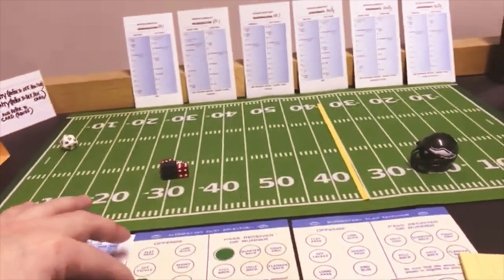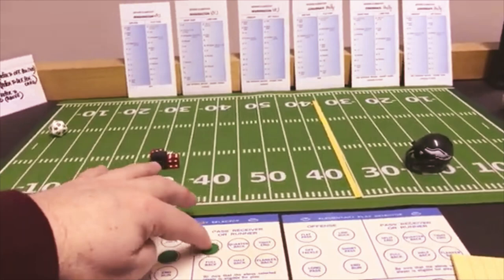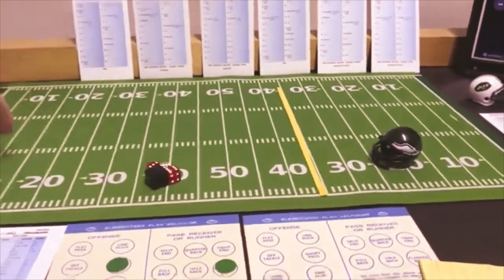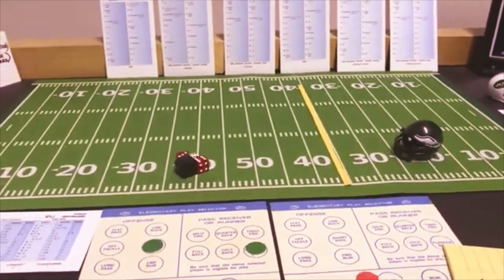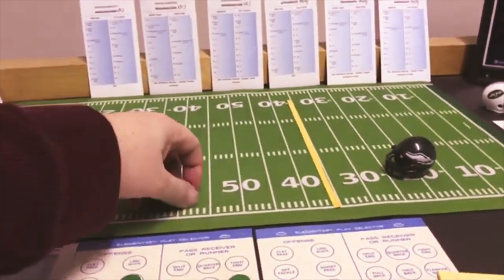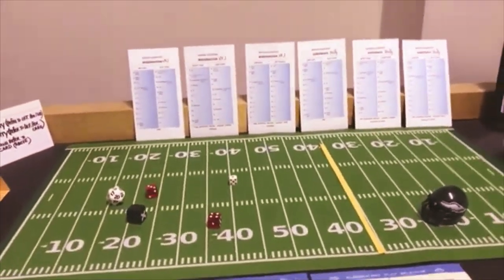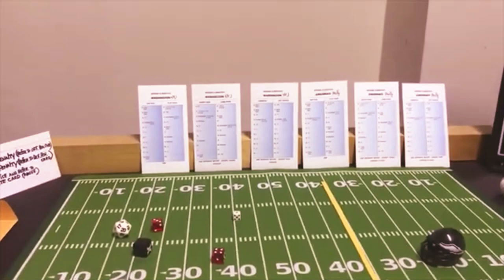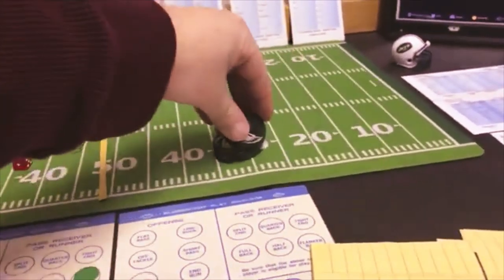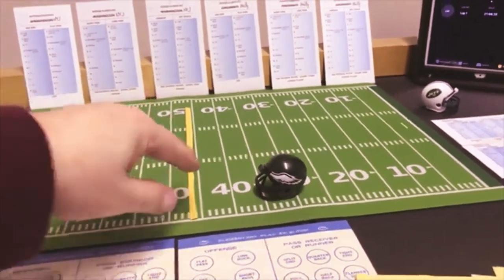Now they gotta come out passing. They're gonna go long to the flanker. The Jets defense is gonna guess run only 1 to 7. On Peyton Manning's card — that is 11 yards — so he gets a first down right there. They're gonna go short again to the tight end. Same thing — the Jets are guessing the pass. That's a possible offensive penalty, but 7 on the Jets defense short pass — 11 yards — and let's see if they have a penalty. That's a 9 — nothing on their penalty card. So they pick up the first down.